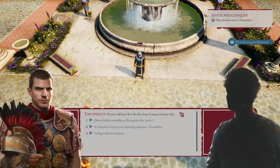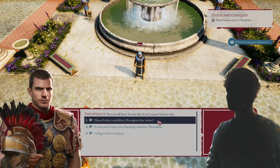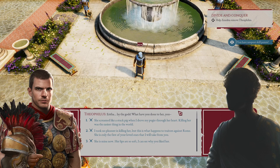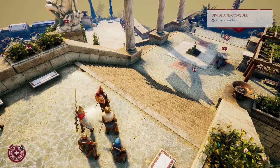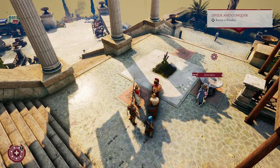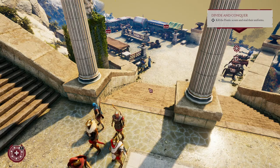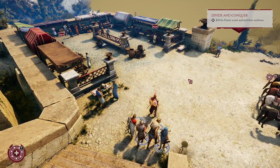He says: "You are still here? For the life of me, I cannot fathom why." Let's show him the medallion. "By the gods! What have you done to her?" All options will start a combat, so prepare to fight. The priest is dead. Let's return to Zenobia, and she will follow us to the next step. Now we know the scout camp location, and actually we have a lot of things to do.